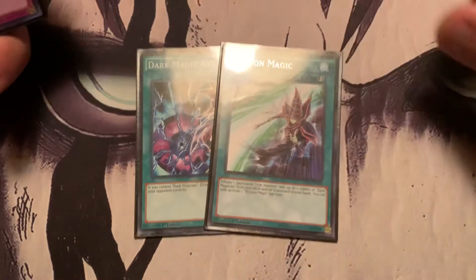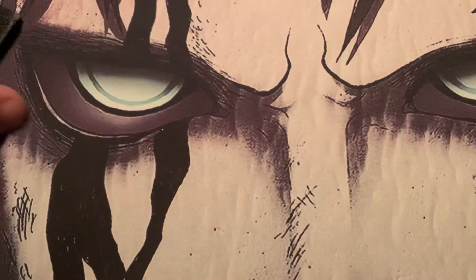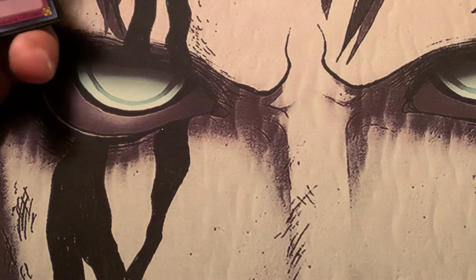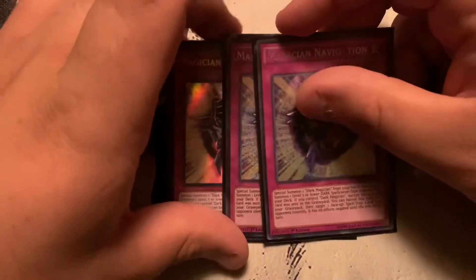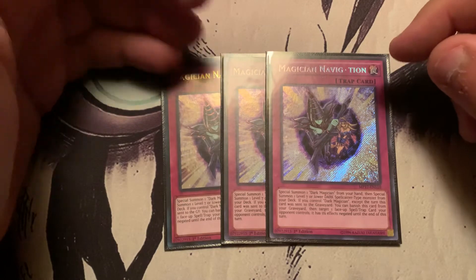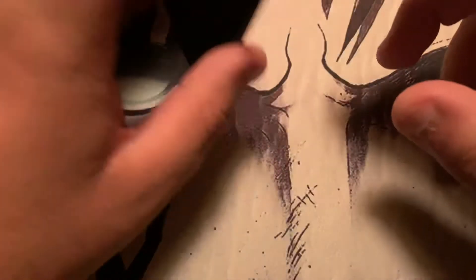My one-offs: Dark Magic Attack and Illusion Magic — pop spells and traps, and search Dark Magicians. Three Magician's Navigation — I'm probably going to bump this down to one or two, most likely one. Basically: you summon a Dark Magician from hand, and a level 7 or lower Spellcaster from your deck. And then it's a negate for a spell or trap on your opponent's turn the turn after you activate it. It's cool.